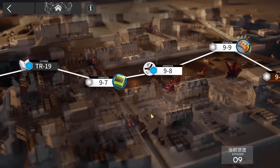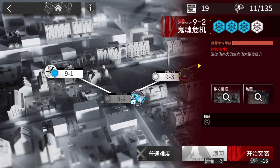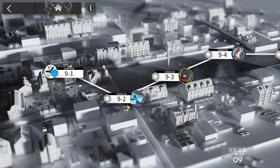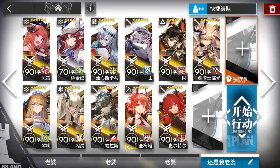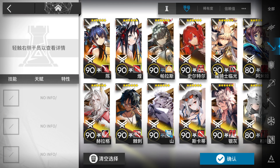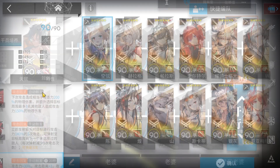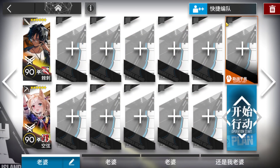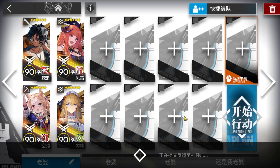Alright, let's clear 9-2 high-end squad. I'll directly do it in challenge mode, so you can use this strategy for the normal one as well. This is basically the squad — I'm going to use Thorns and Archetto's second skill, then maybe a vanguard as well. Let's go.